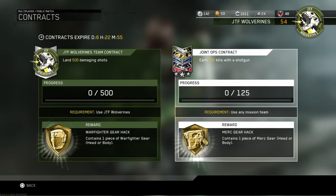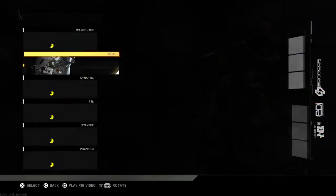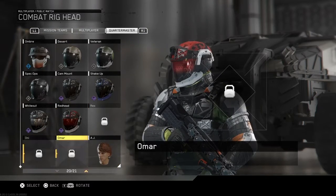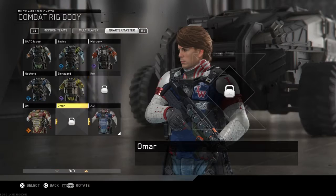Let's see what this week's missions are. Our rewards are double gear packs — one for Warfighter and one for Merch — and each gives you one piece of gear, either a head or body piece. That means you're gonna get these characters right here, the Warfighter. As you can see, I don't really need these, so hopefully I get something good.